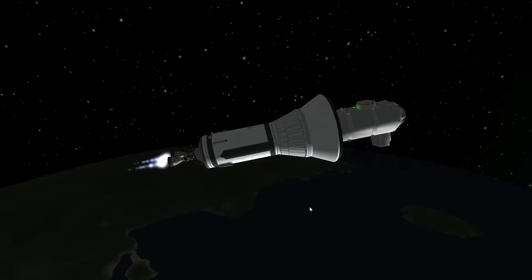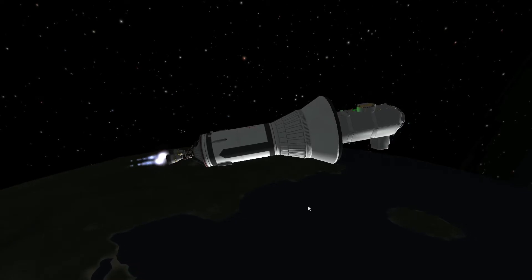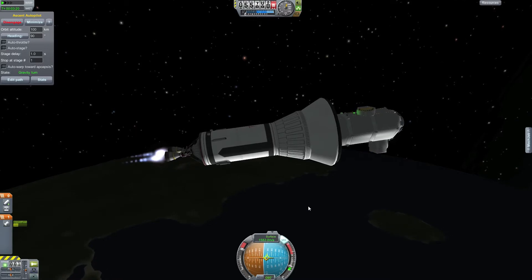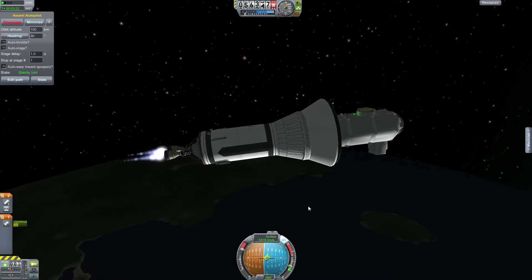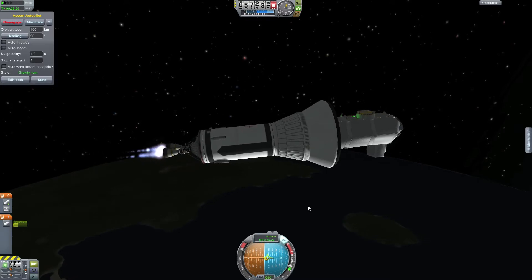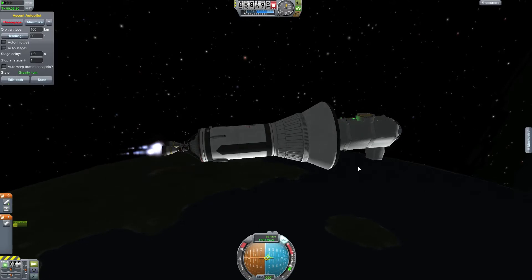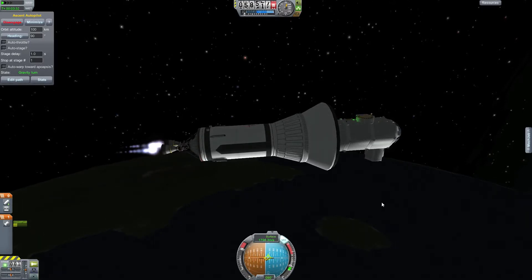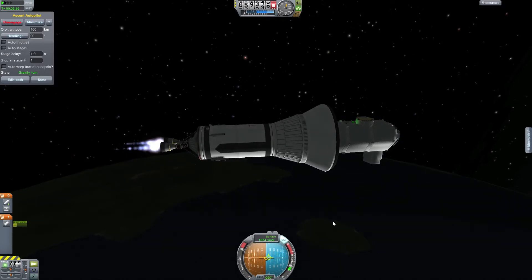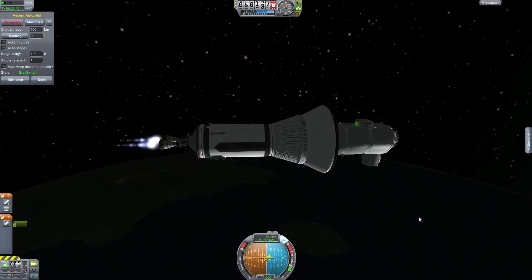I'm going to construct this station in low Kerbin orbit, around 100,000 meters. If there is any debris left, it won't hit the station once it's finished constructing, because when we are done constructing the station I will push it up to a 250,000 meter orbit — or at least that's what I'm planning. We'll have to see once we get there how high we want to go.